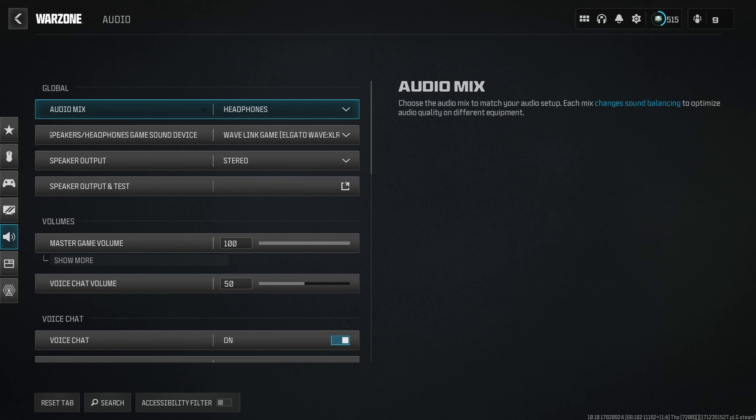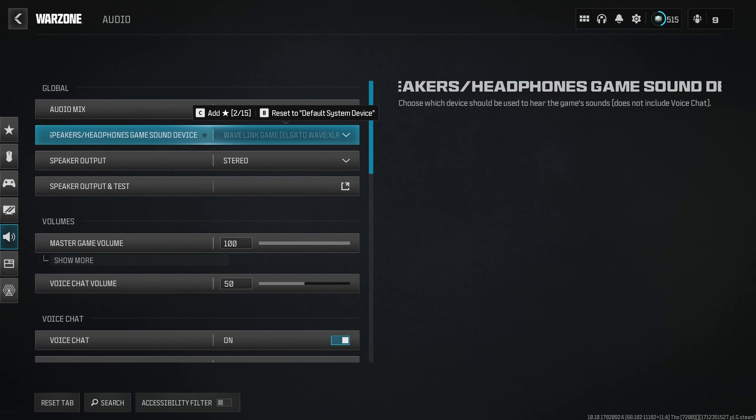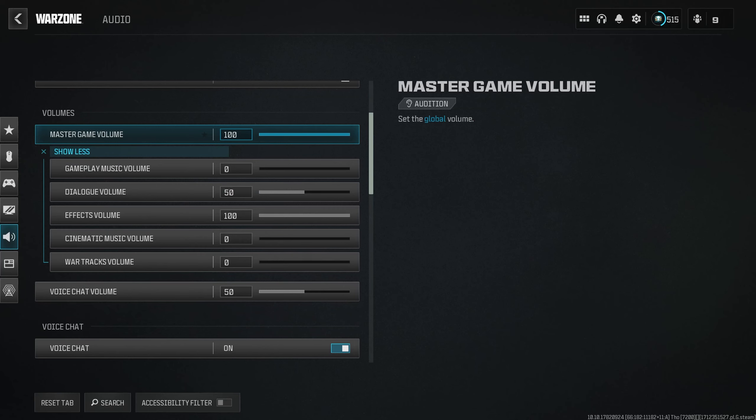Now we're going over Audio Settings — very important, and you can do this on console as well. For Audio Mix, I would recommend Headphones. I've tried pretty much all of these. PC Speaker has much more compressed audio; Cinema has a much wider dynamic range, meaning guns are louder but footsteps are hard to hear. Running something more toward the top like Headphones seems to work well. Audio has been very weird in this game — sometimes you never hear footsteps, sometimes you do. I have an Elgato Wave XLR selected as my audio device. Speaker output on Stereo.